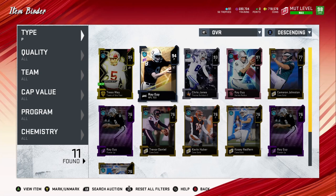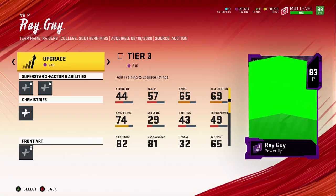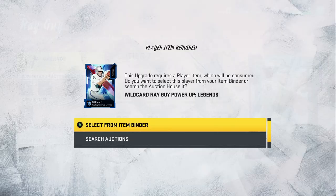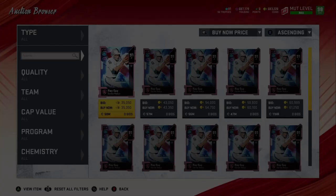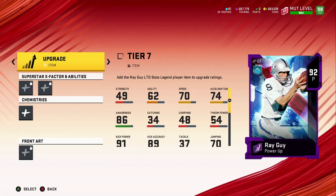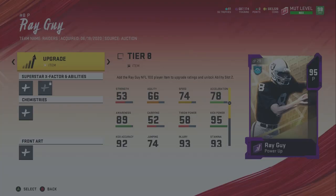Now we're going to go to the punter. He has two pieces on this one, but we're going to add a Power Pass on him — his 91 was going for almost 150-200k, which is too much to spend in coins. So let's check the auction block. He's only going for 35k right now, so we might just have to buy him and save the Power Pass for someone else. People must be pulling him like crazy right now.